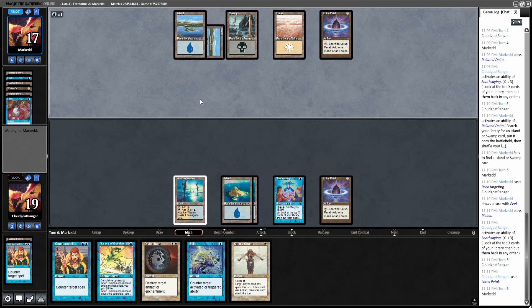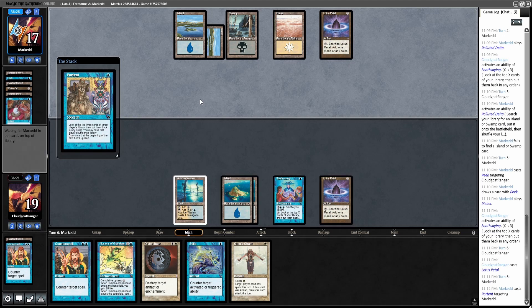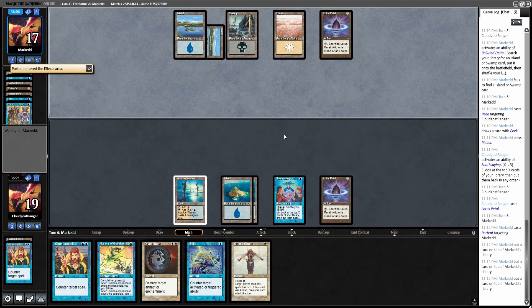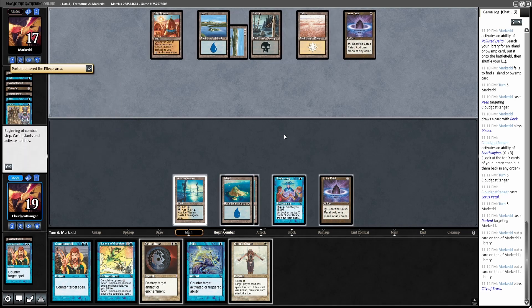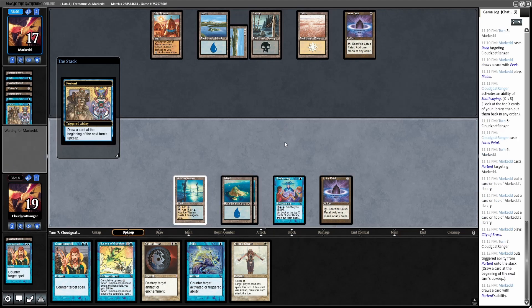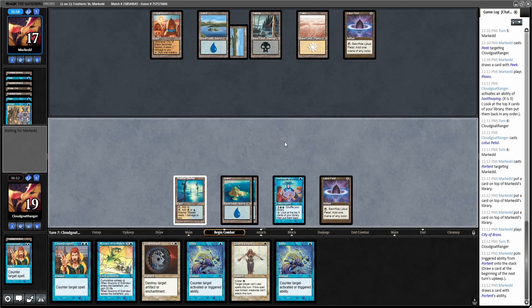I'm surprised just how passive his hand has been. Important targeting him — okay, that's fine. City of Brass — he's got four cards in hand and it doesn't look like he shuffled. Oh, I forgot to use the Soothsaying. All right, I have a Standstill here.